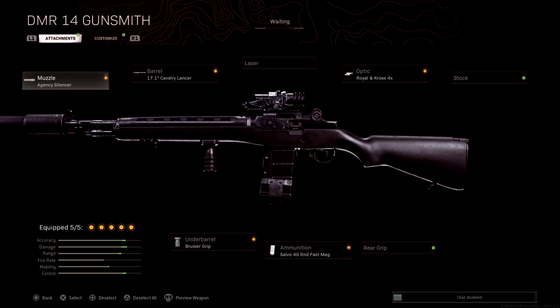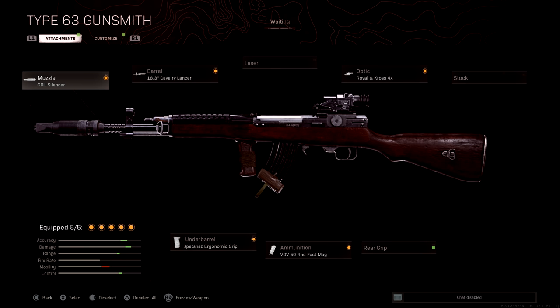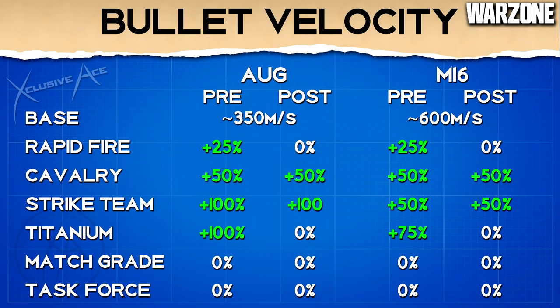After this change, for the semi-auto tactical rifles this is the attachment combination I would go for. You can make some slight adjustments based on your preferences and play style, but overall for both of these guns it's pretty much the exact same attachments. These are what are generally going to be considered the ideal setups when treating these like a proper tactical rifle.